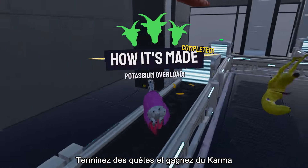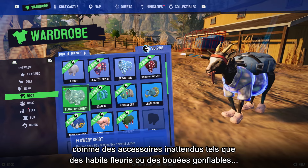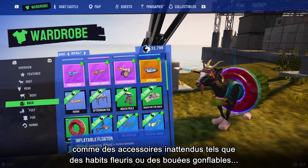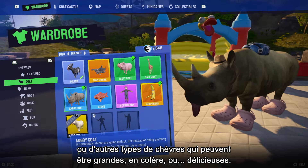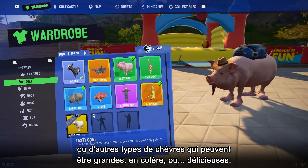Complete quests and gain karma to progress the story and unlock customization options, from fashionable nonsense like floral shirts and inflatable tubes, to goat variants including tall, angry, and even tasty goats.